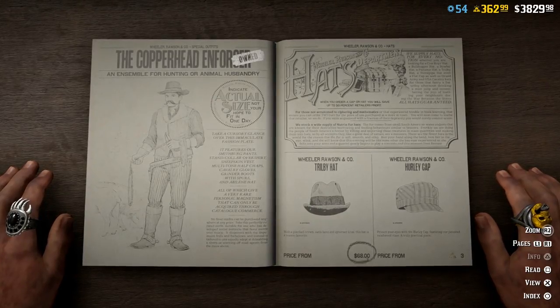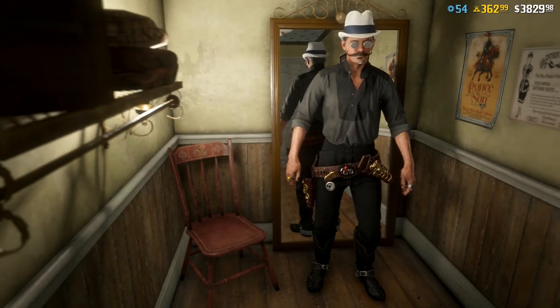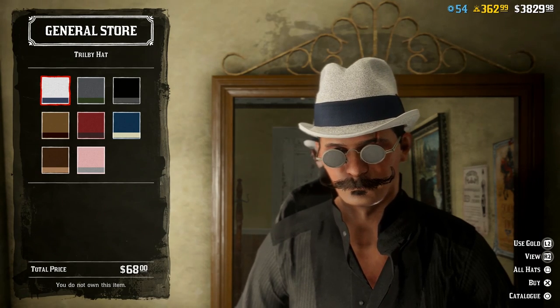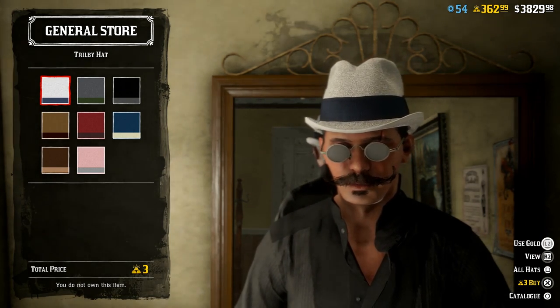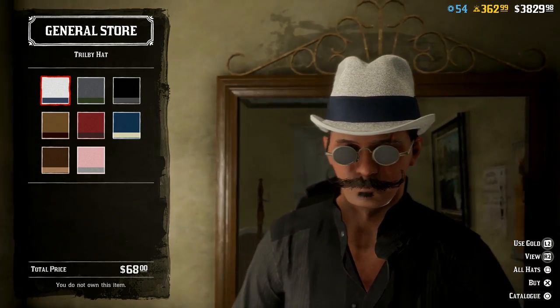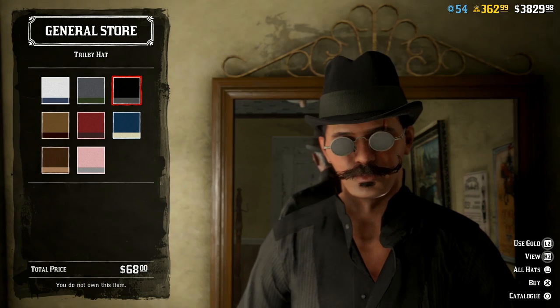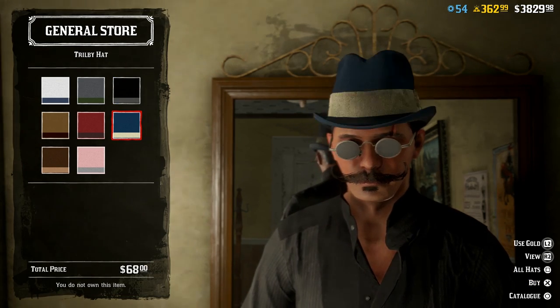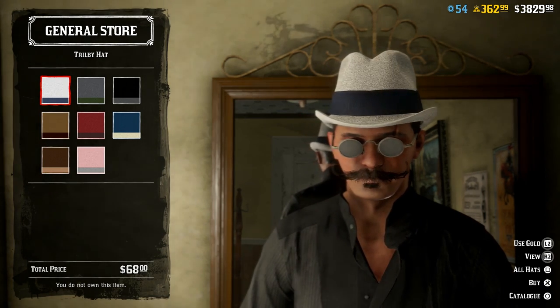Let's check out these new hats. First up we've got the Trilby hat here. This is available today for $68. It looks like it's going to be permanently in the catalog because it doesn't say it's for a limited time. You can buy it for three gold bars as well. I actually kind of like the black one here. Not too bad — got a couple decent options there.